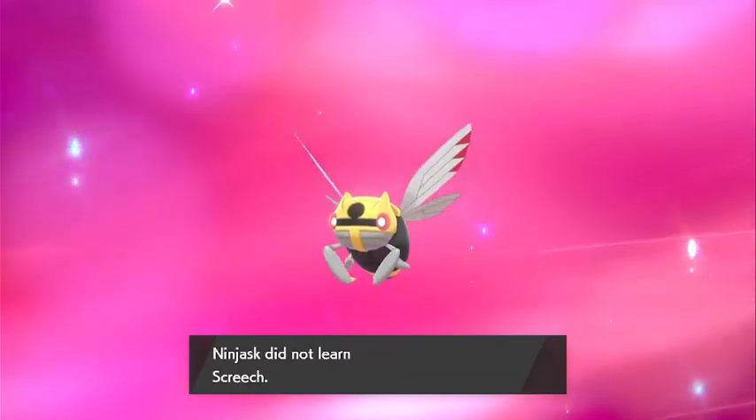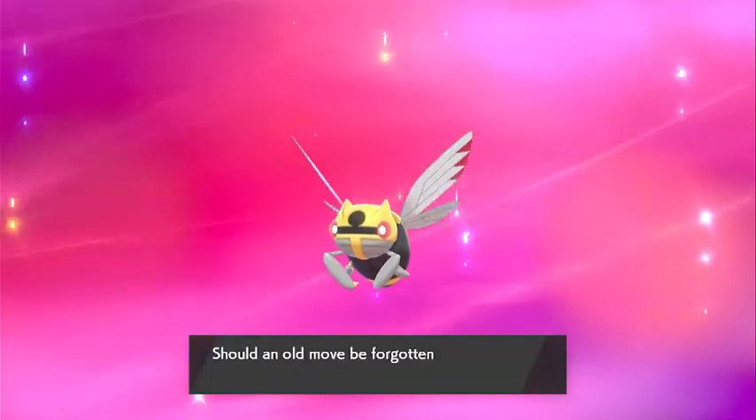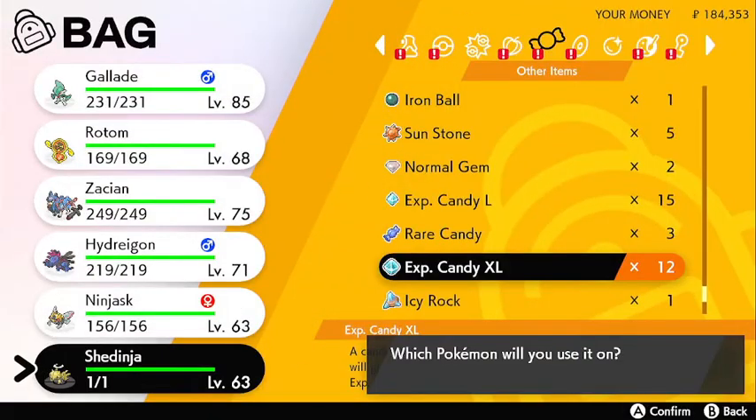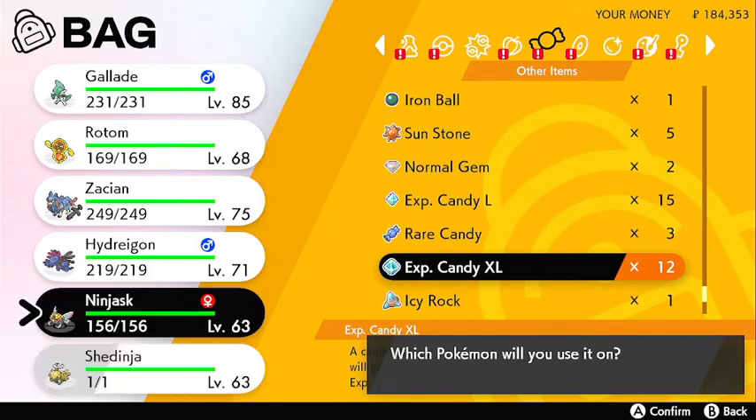And in that open slot that we had, you will see what happens — the Ninjask and the Shedinja right there. The Shedinja will be in a regular Pokeball, so you need to make sure you have at least one regular Pokeball in your storage.